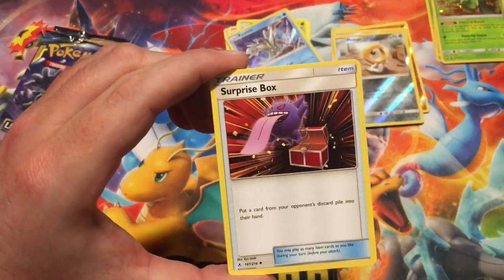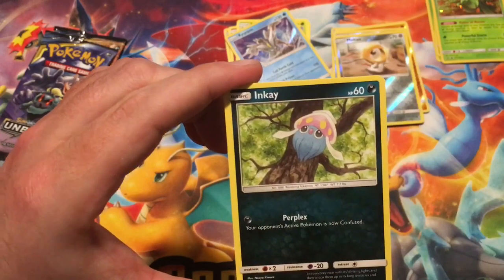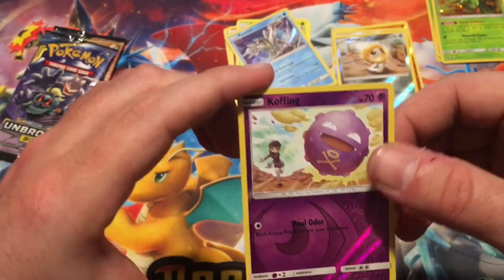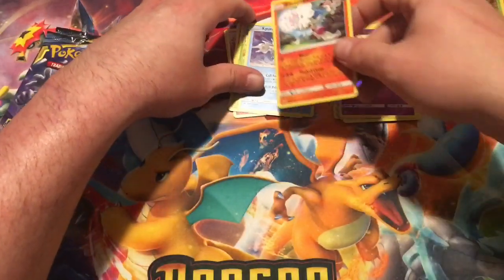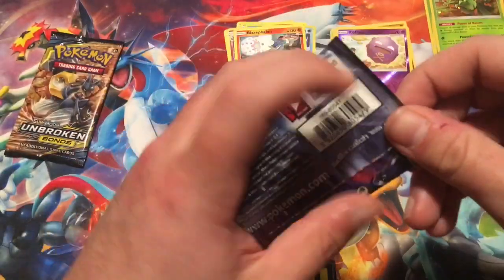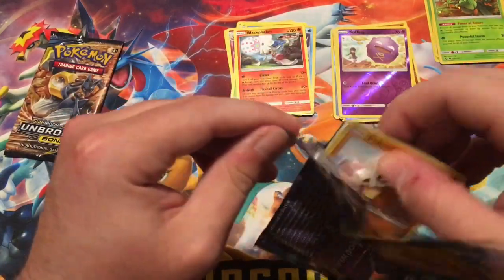Fire Energy to start it off, Surprise Box, Chitat, Larian, Diglett, Poliwag, Inkay, Tentacool, Drowzy, reverse Koffing — that one's pretty cool. The rare is a non-holographic Blicephalon. So we got two packs left out of the blisters, and then we have that mini portfolio that comes with the one booster pack in it.